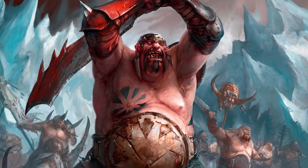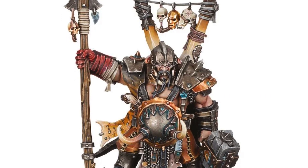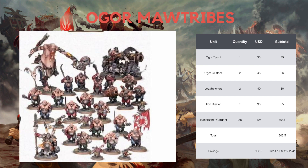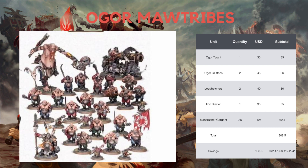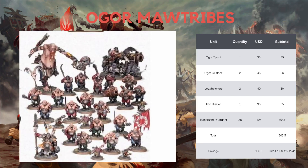Moving on to the Ogor Mawtribes, this Battle Force consists of 1 Ogor Tyrant, 1 Mancrusher Gargant, 2 sets of Ogor Gluttons, 2 sets of Leadbelchers, and 1 Ironblaster, bringing the total to $308. The Ogor Mawtribes have seen a relaunch this year along with the Ossiarch Bonereapers, and this set looks reminiscent of the 2-player battle box available earlier this year. You are getting a new model in the Ogor Tyrant, and the Gargant is also included here.